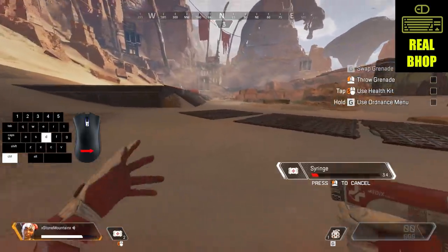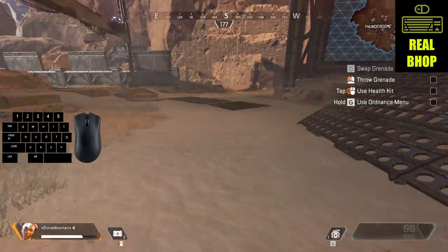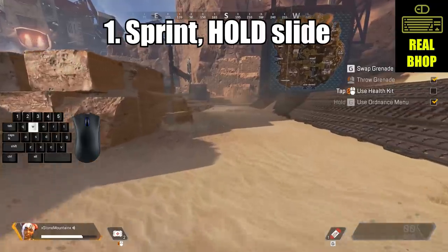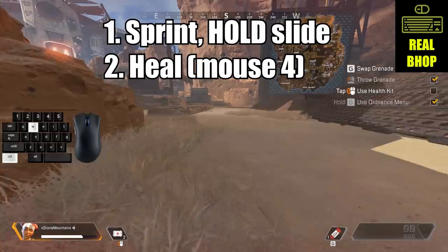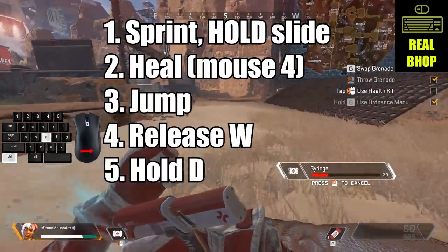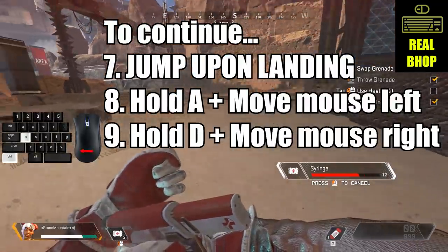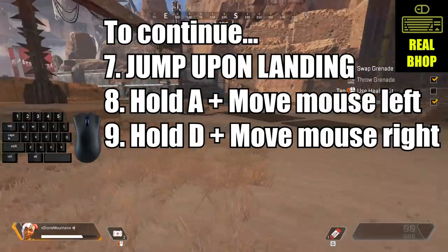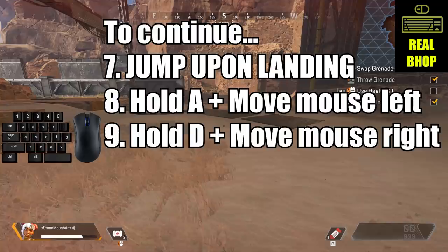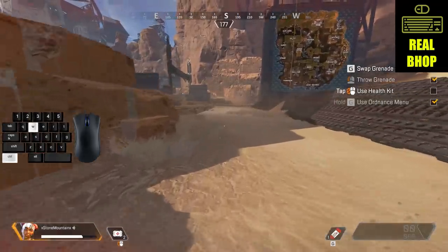Actual bunny hopping requires you to let go of forwards and rely on strafing in order to maintain your momentum. It's very similar to before with a few more steps. Sprint for at least one second and then hold slide, trigger your heal, jump, release W, hold D, and start moving your mouse slowly to the right. To continue the B-hop, jump upon landing, and depending on which direction you want to go, hold A moving your mouse to the left, or D moving your mouse to the right, which will put you in that strafing motion, allowing you to keep your forward momentum.